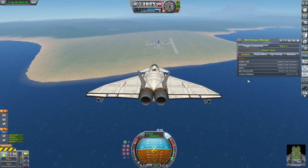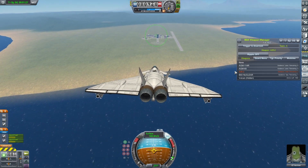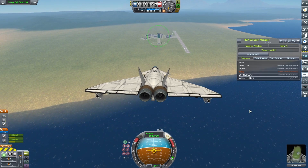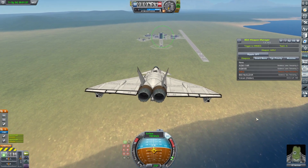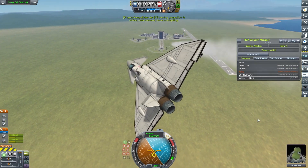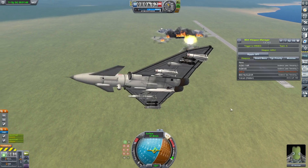Nothing too complicated here — we're just going to select the missile and use it as a dumbfire rocket. I'm going to see if I can hit the actual VAB. Let's arm the trigger. And then I think we need to break off pretty quickly. Yeah, that was quite effective.